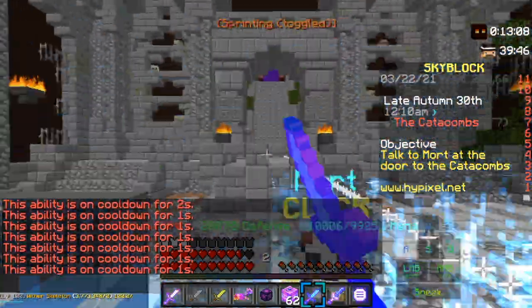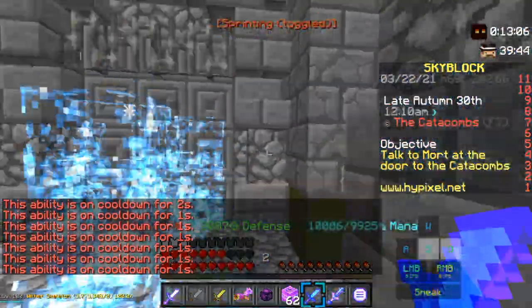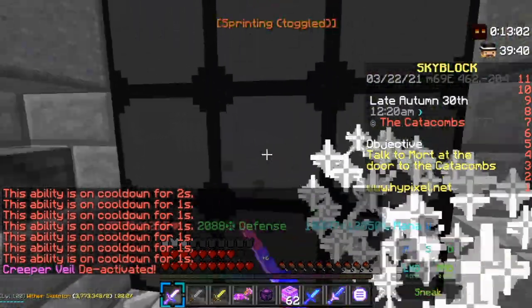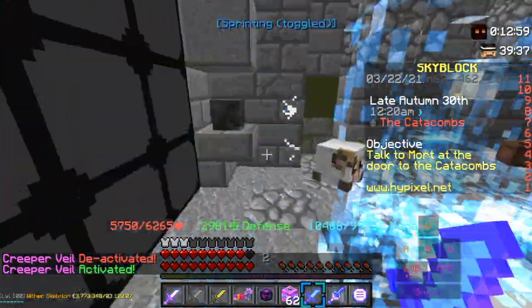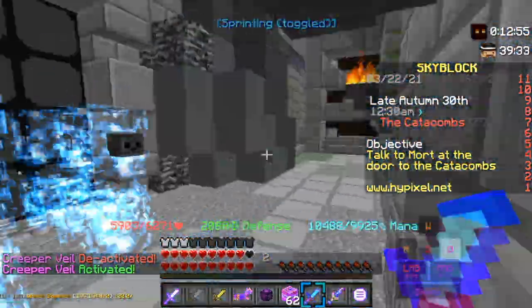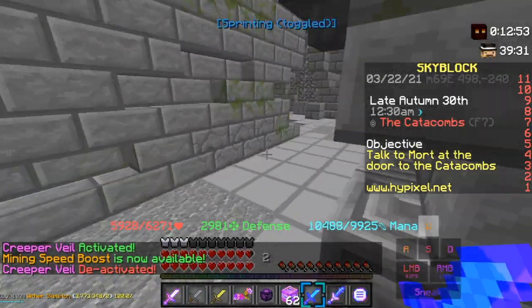Going back to the video, essentially you need a shadow fury and a wither cloak sword and try to use it like this. It is hard to pull off but if you can reach blood before the dungeon starts, you can get a very fast blood opening by taking the wither key in the first room and using it for the last wither door.